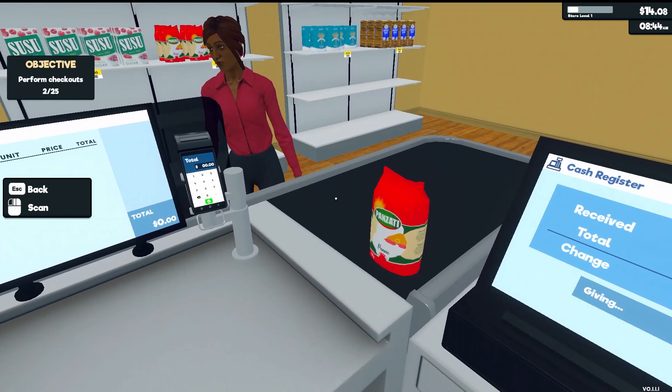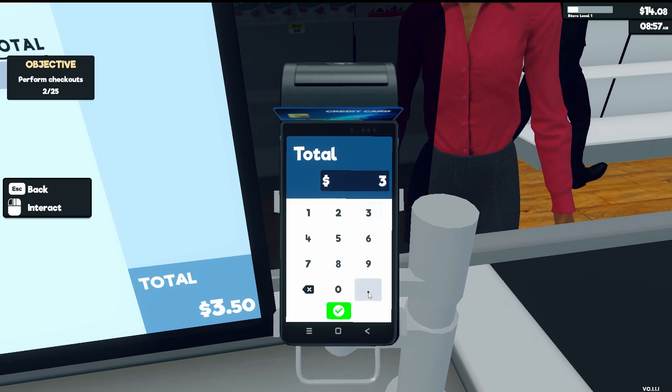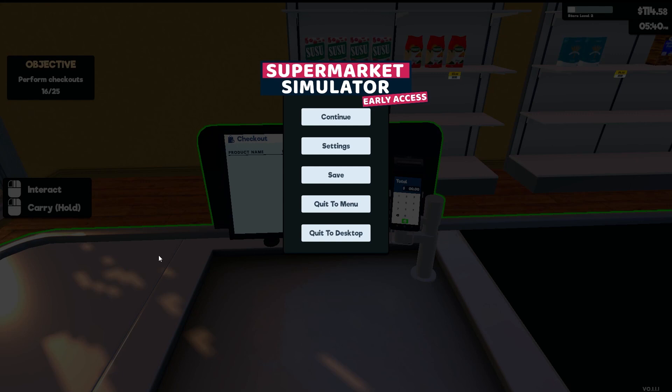Our next objective shown in the top left is to perform 25 checkouts. Quick side note: I have Parkinson's disease and I typically avoid games like this where the camera viewpoint is locked to the cursor — mainly because I have tremors, which causes the screen to be jittery, and it sometimes makes me sick to my stomach and dizzy. So leave me a comment below if it triggers similar symptoms for you and I'll switch to a game where the camera isn't locked to the cursor.